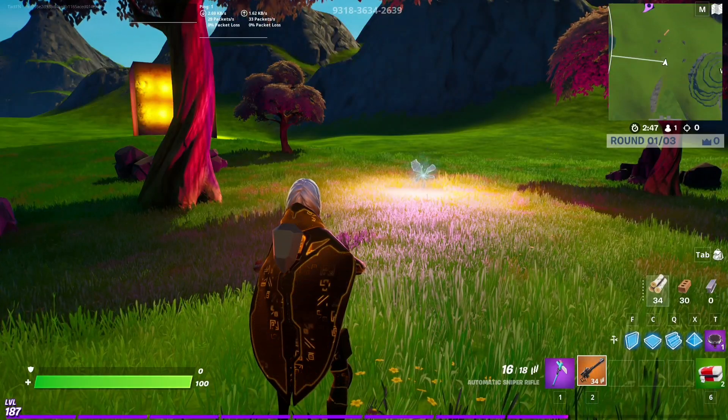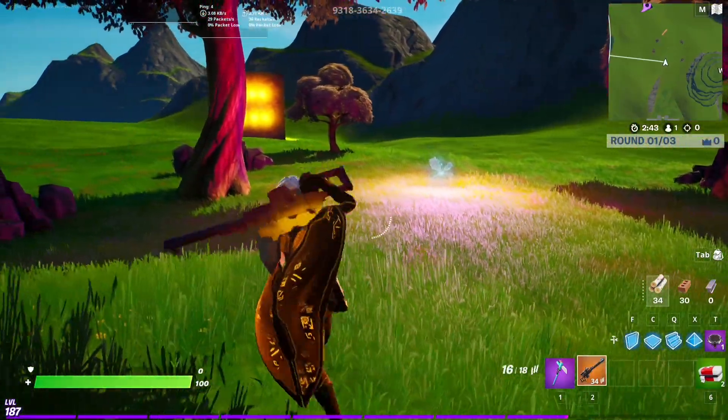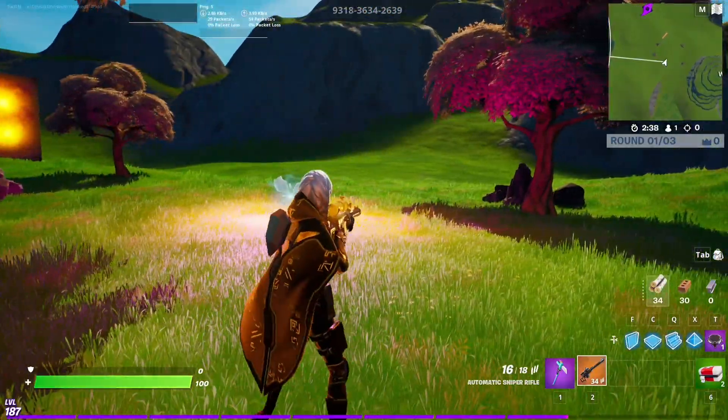Today, I've created a sideways anomaly in Fortnite Creative. I didn't want to make the actual sideways because I thought it would be too easy, so I decided to create an anomaly, which is a lot more mechanical.